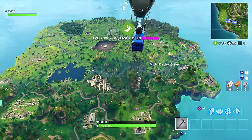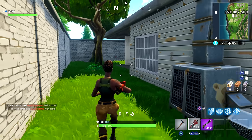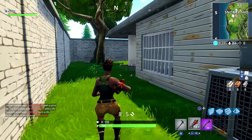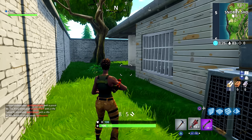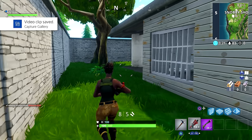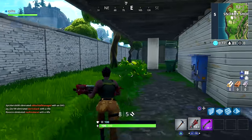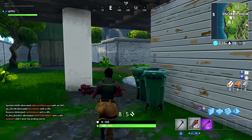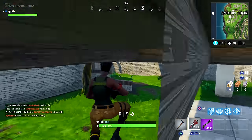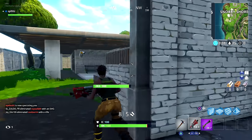I'm just going to drop real quick and then once I land I'll stop recording and show you how to do that. To actually stop your recording, double-tap the share button again. You'll see on the top left corner that the video clip is now saved to your Capture Gallery. Everything you recorded is now on your PS4.